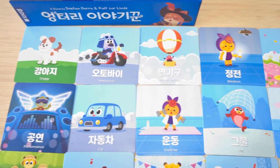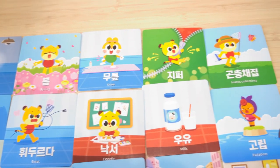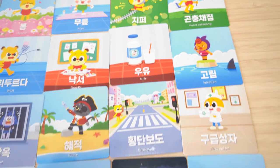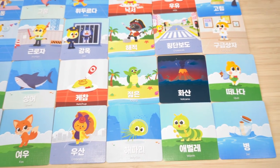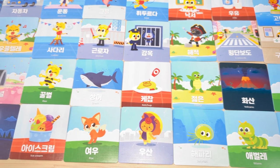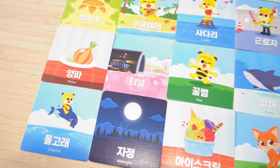The game is for three to six players and takes around 45 minutes to play. It is designed by Stefan Dora and Ralph Zorlunde and is published by Mandu Games and Mekovil. A Crazy Storyteller is the latest board game released from Mandu Games and Mekovil in 2024.